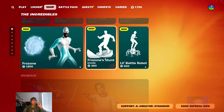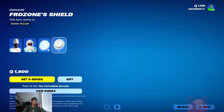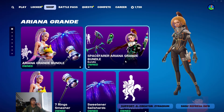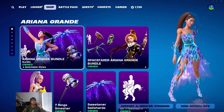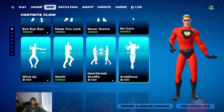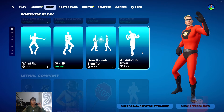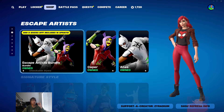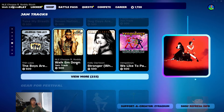So yeah, we got everything. You can also buy it separately — 1,500, or 1,800 for the Frozone because it does come with a pickaxe, so I understand that. Did they add another Ariana Grande skin? I know it's not new, but did they just add one? Yesterday I think I saw two — I could be wrong. These might have just come back, or they were here yesterday.